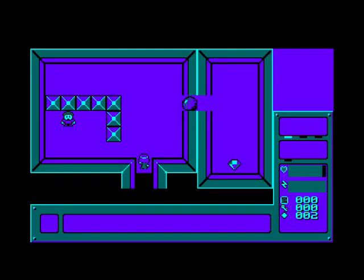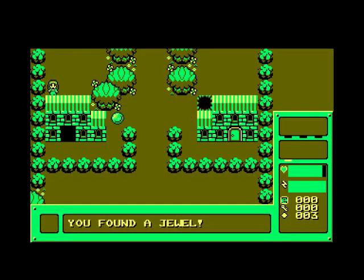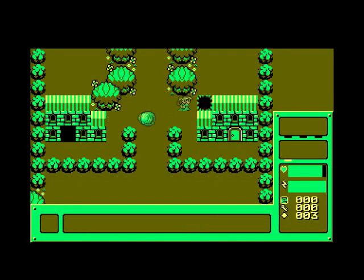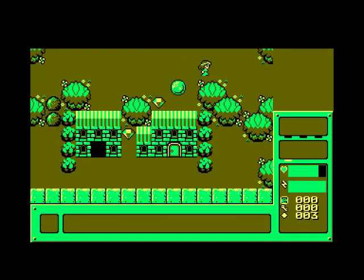Oh look, there's a boulder in the way. Can I talk to you? 'Push crates to open path.' Push crates — well I can't push that boulder. So I can move crates. Let's go up here. Oh look, a bat. I can get that jewel — I can't get past that. Can't go down the hole either. So where's the crate I can push? Oh there's one there — and a jewel!